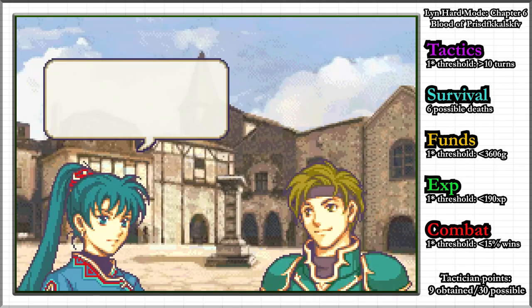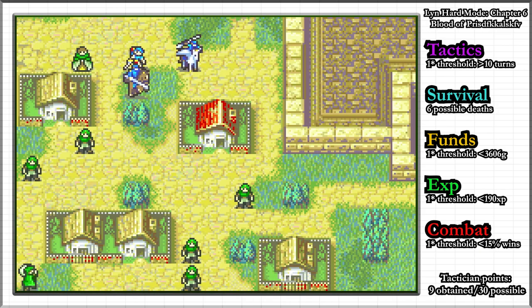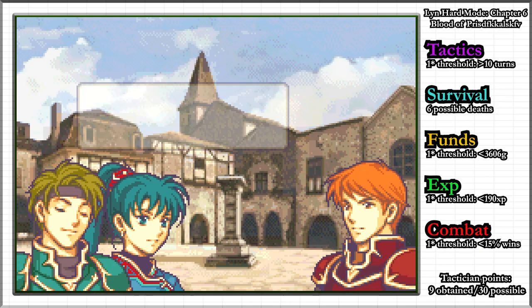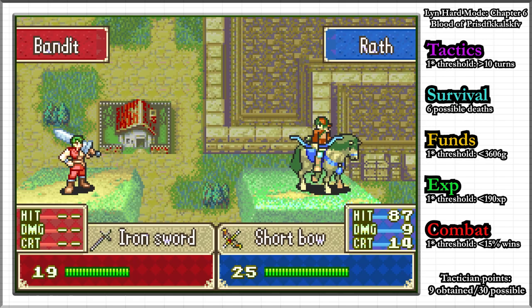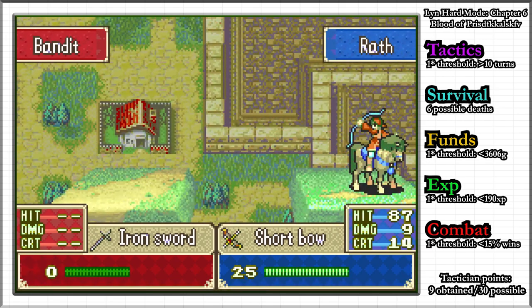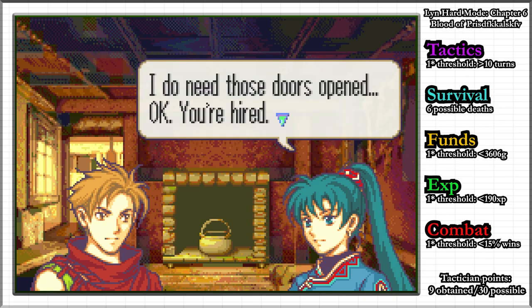In chapter 6 of FE7, we enter Erefied, one of Lycia's biggest cities. Kent has secured aid from the local lord, but suddenly Lundgren's soldiers set a fire on the castle in an attempt to kill Lyn. Wrath, the captain of the castle guard, kills a brigand and then joins us. Matthew the thief also shows up and offers his services, and I take his iron sword.